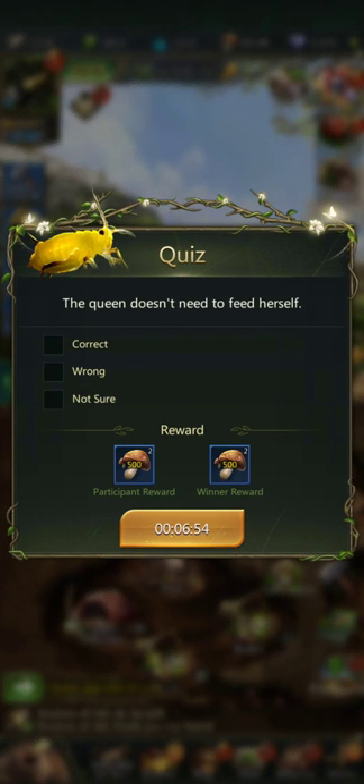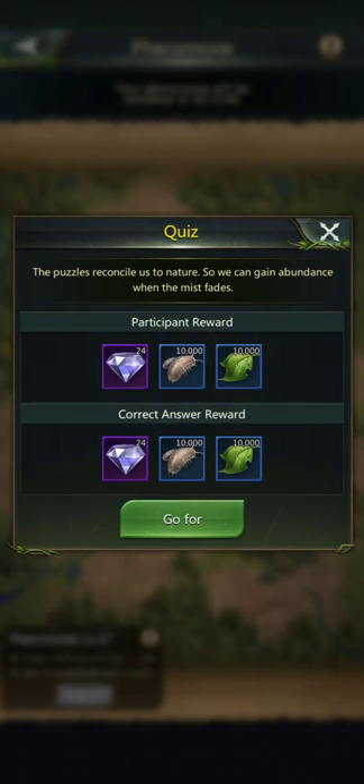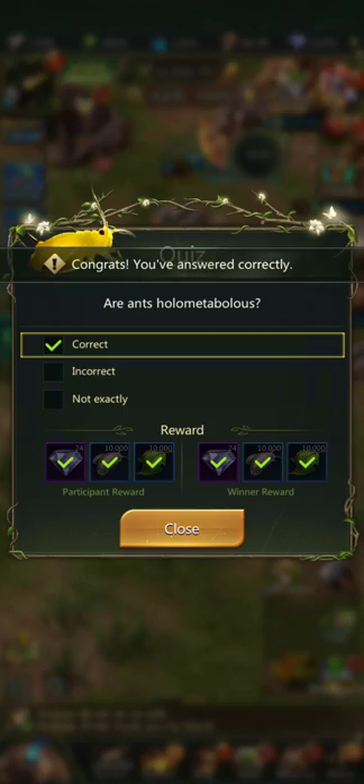There are quiz questions where you get free diamonds, so keep an eye on that and try to get the quiz answered as often as you can — you get nice little food cards there too. So when you answer the quiz, on something like 'are ants homily' — I think they are, I don't remember — I'll get 24 diamonds just for doing it, and 48 if I get it correct. So that's 48 to 50 free diamonds just from that.